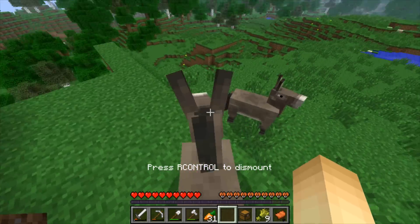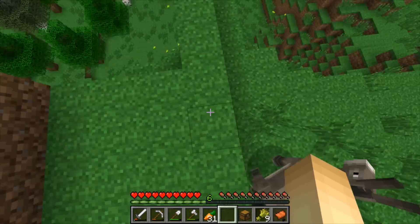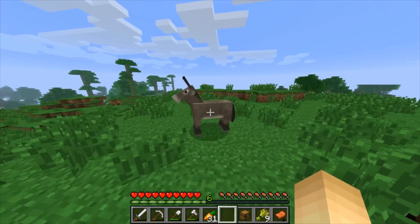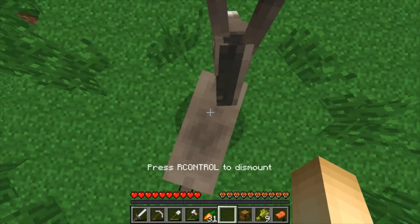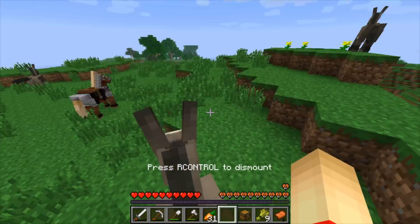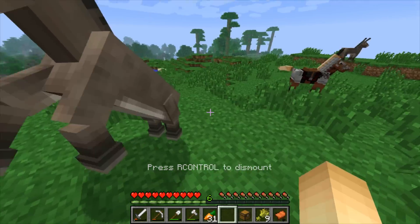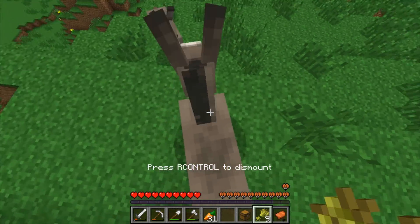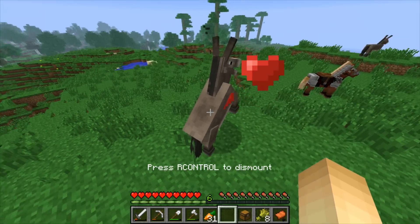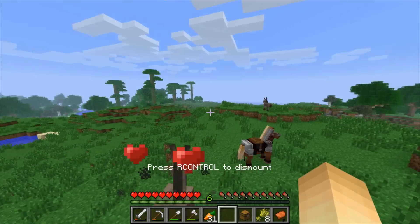Using the default texture pack just because it has the horse armor thing on it. Cool, you can kind of see how much health they each have — let me try to find one with the most health. I think you just have to kind of feed it wheat. I'm not really good at this, so let me just do a little cut and I'll be right back.